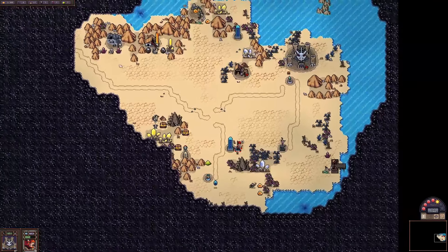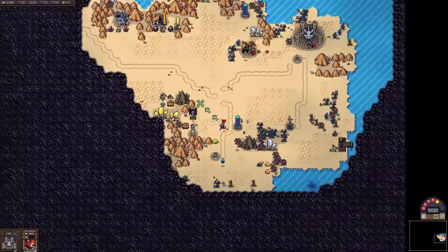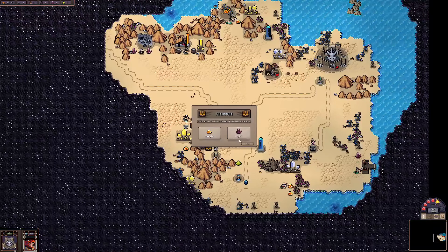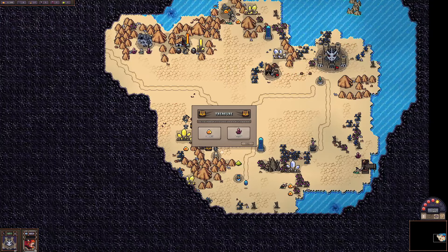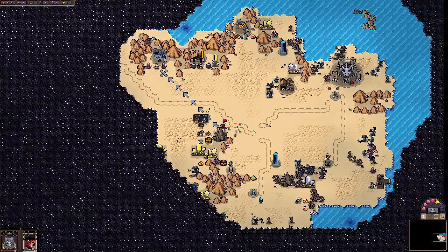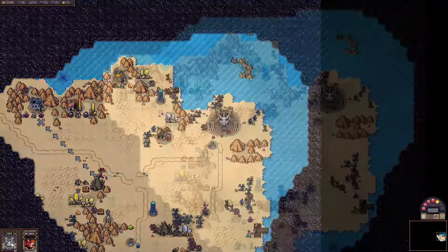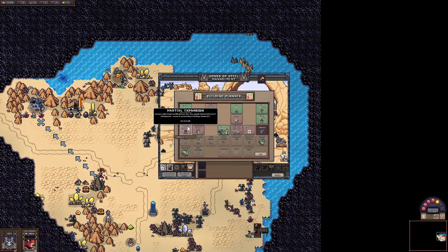Okay cool, there's a thing there but I want stones. I'll take this on the way there. I probably want crystal but I'm greedy — I'm supposed to play the greedy faction right? I'm greedy, give me greed. I mean money. Speaking of greed — money.